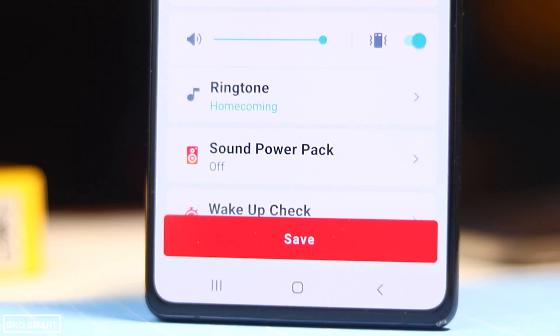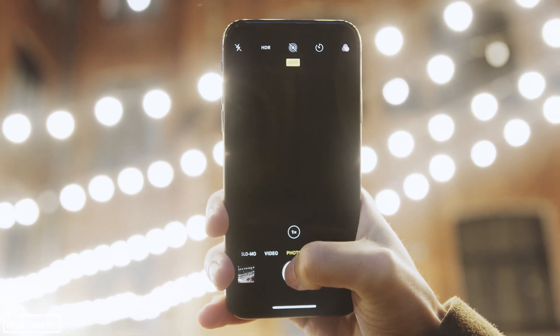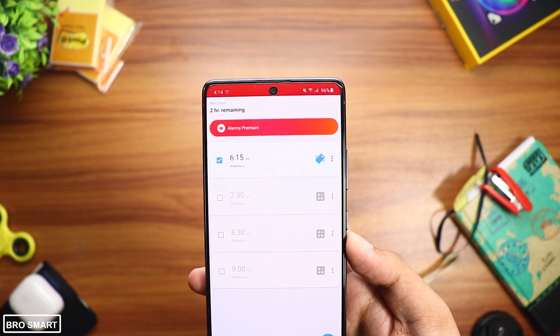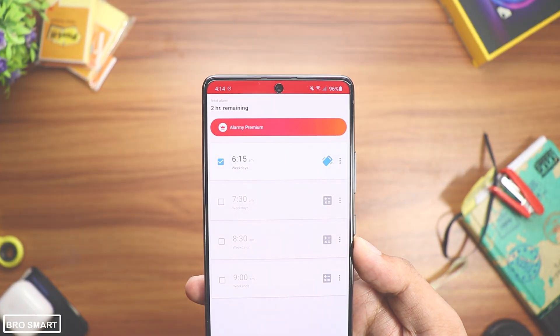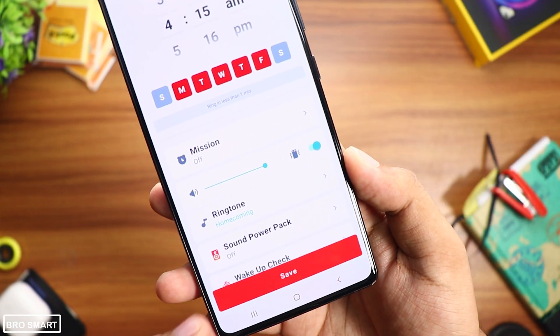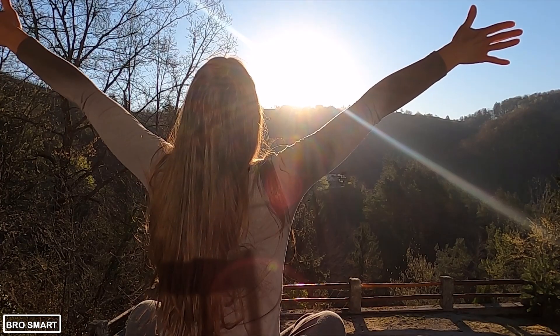After you wake up, you have to click the same photo again from the exact angle and exact location. The alarm won't stop if the photo doesn't match. This is hard and frustrating, but what you don't realize is after you do all these steps you won't feel sleepy.